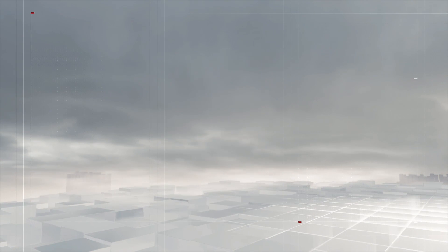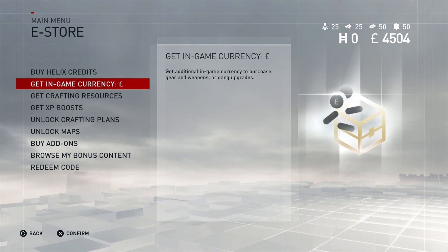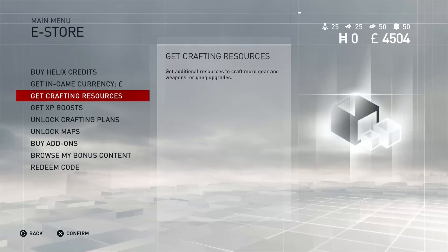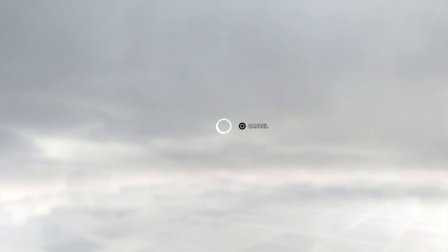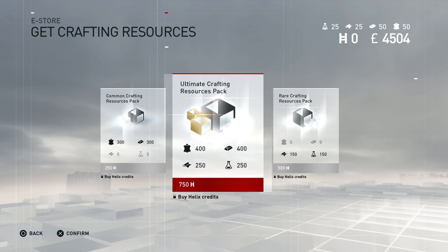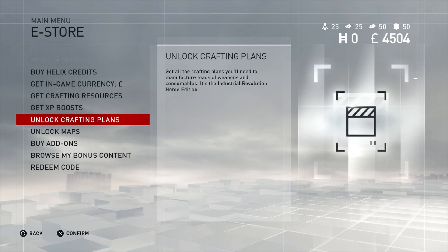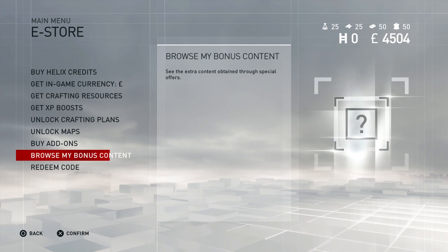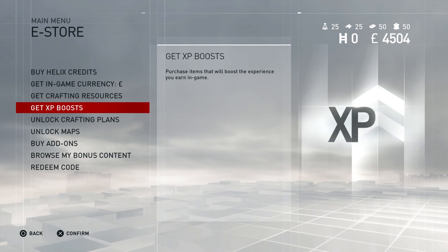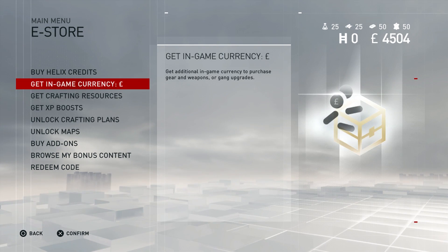There is a store and this thing allows you to buy Helix credits to get additional in-game currency, resources, and other time savers. You can get in-game currency — pounds — and crafting resources. It shows you can buy all the stuff with Helix credits that you'll acquire. I don't know if you ever get any in the game or have to actually buy them. But there are plans, maps, add-ons, and XP boost. That's how I feel about microtransactions.